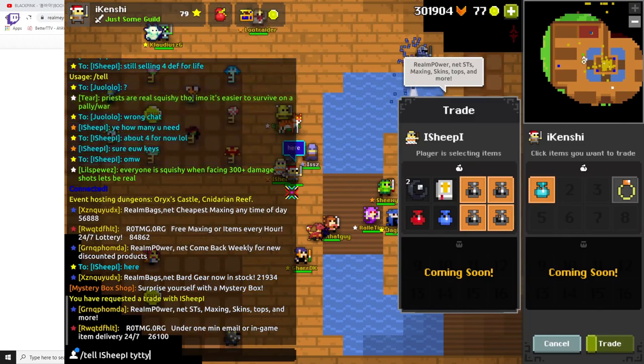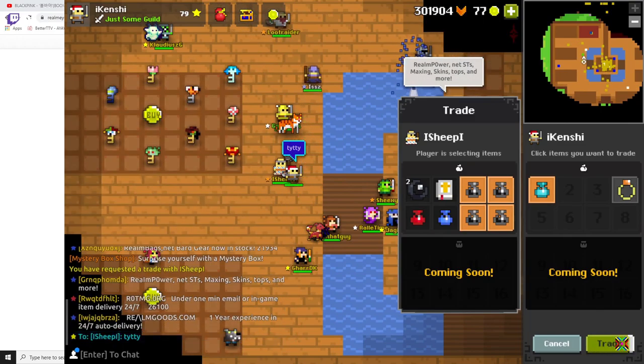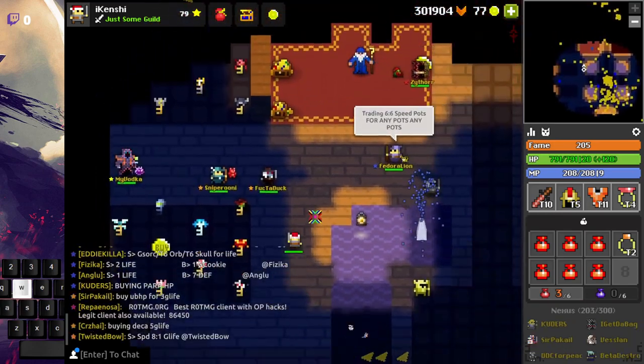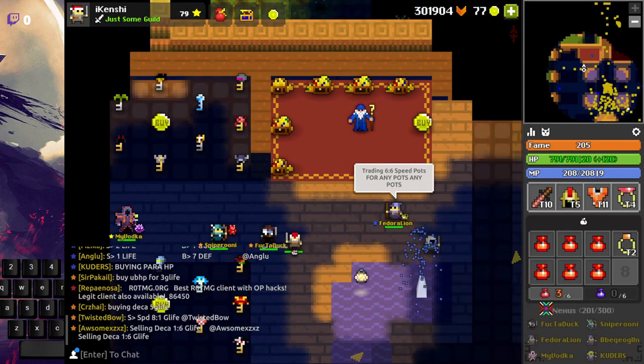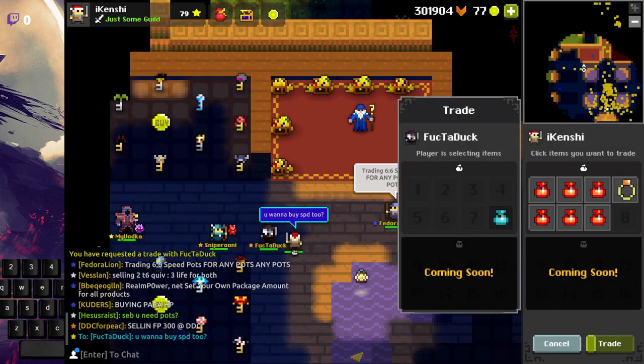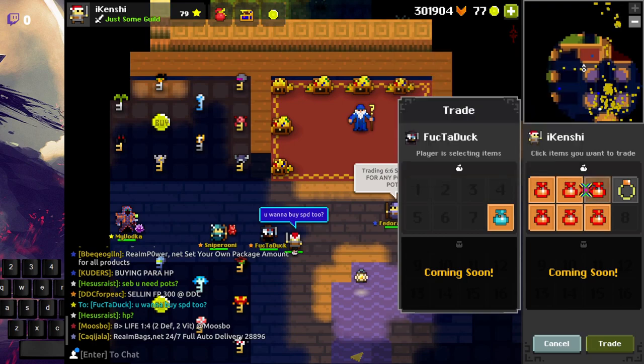Now the first thing we want to do with this life pot is buy some defense pots. So go to romi again and look for people who are selling defense for life. This will help increase survivability and make those dungeons we were farming earlier much easier.